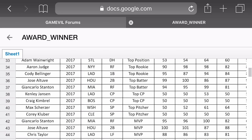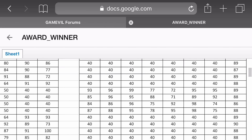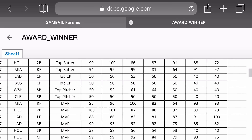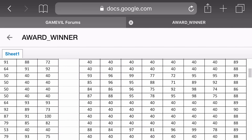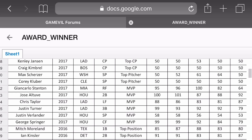You have Rookie of the Year winners — Judge and Bellinger — those are both nice cards. Altuve and Stanton for top batters, very nice cards as well. It looks like the Gold Glove pitchers are designated hitters, so you're going to be able to have a pitcher as your DH. I don't know how to feel about that.